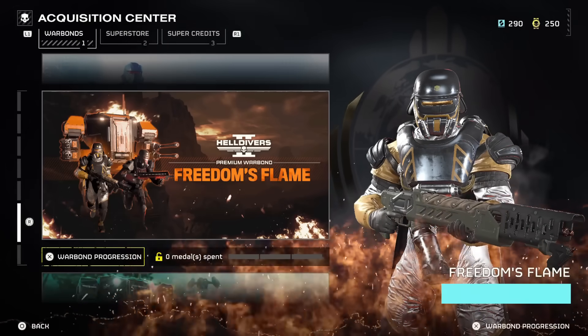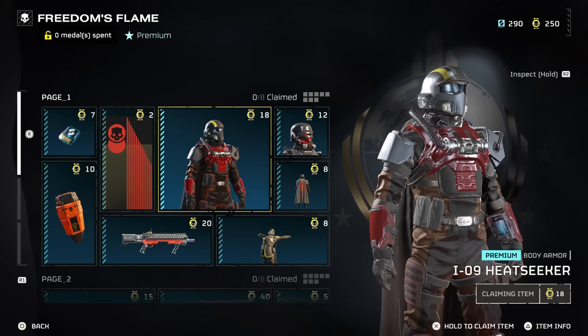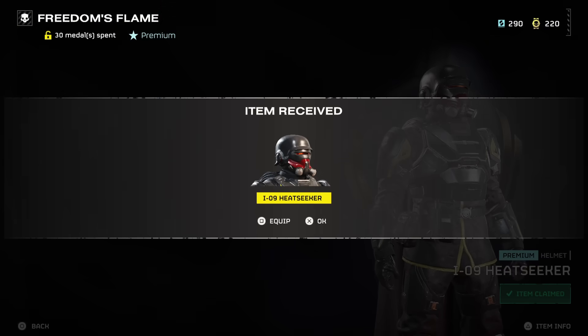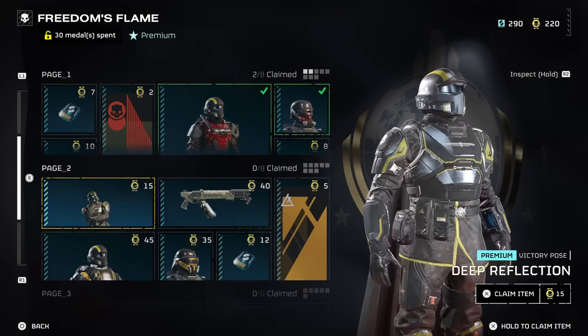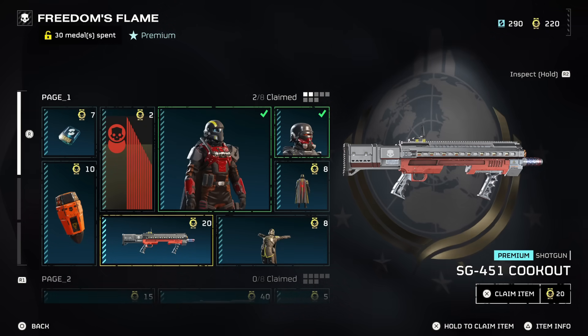Today we'll review the latest Freedom's Flame Warbond. We'll discuss each weapon, covering the pros and cons, and demonstrate its effectiveness against various enemies such as Hulks, Chargers, Spore Chargers, Impalers, and more. If you find this video helpful, tap the like button below and subscribe.